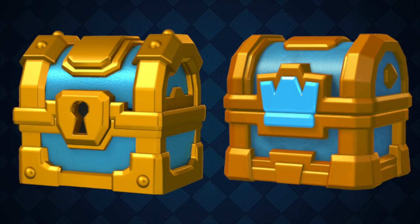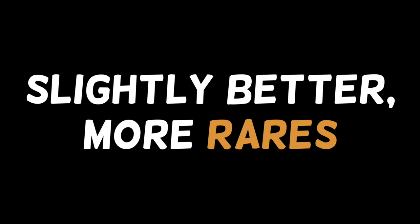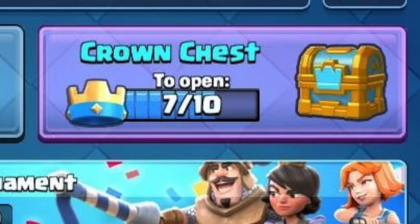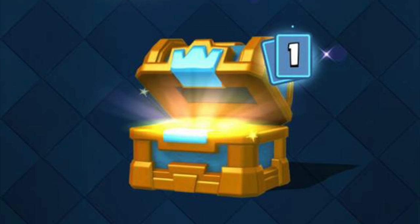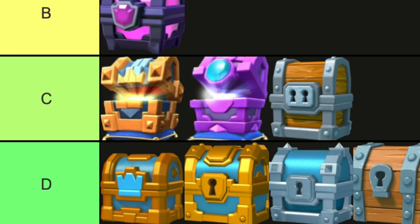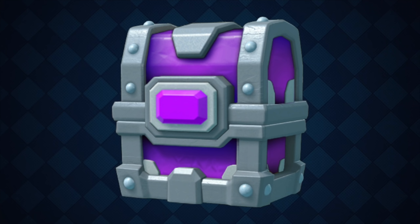Crown Chest. I think these are the same as the gold chest, but you get these from the Pass, and before the Pass, you used to get them from getting crowns — you still do, but it was a little different before. It was hard picking where to put this. I'm going to have to put it somewhere in C or D. I just can't really see this being any higher than that.